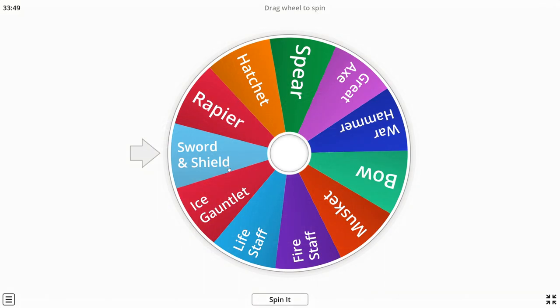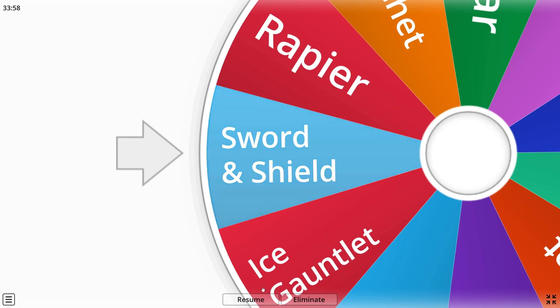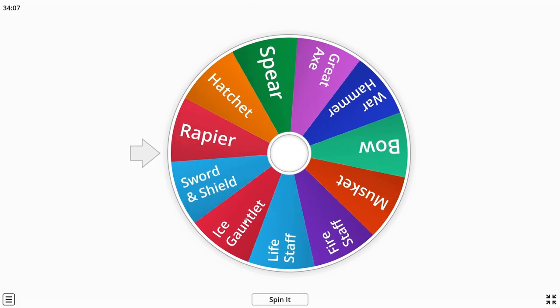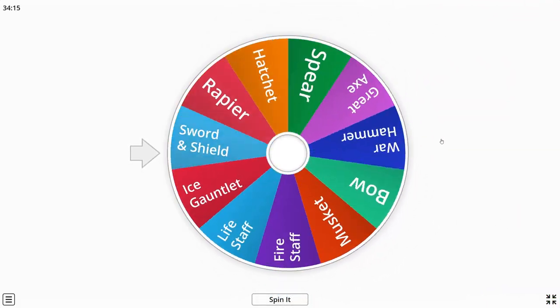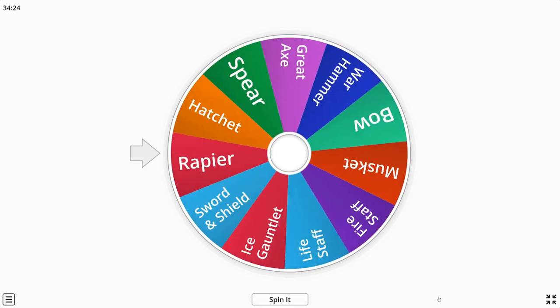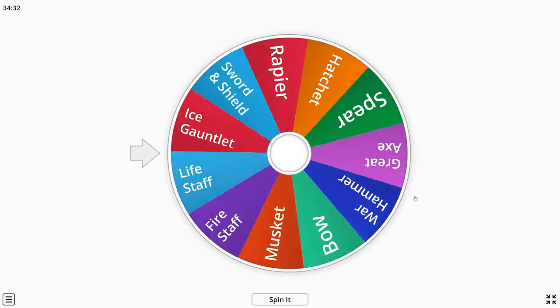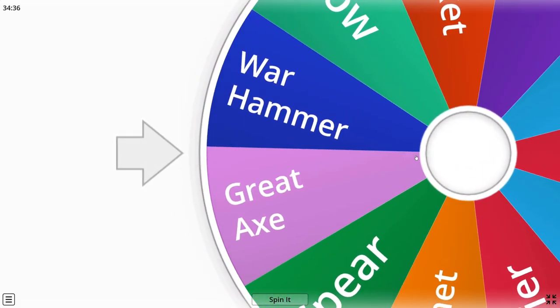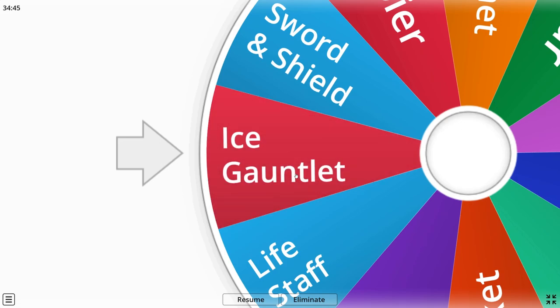We're now at the wheel getting Alf's weapons first. He's going to be getting sword and shield as his first, and then rapier as his second — sword and shield and rapier, not bad. Then spinning for my weapons — I got greataxe, which is pretty strong for melee. And spinning again, I got greataxe and ice gauntlet. I feel like that could be very, very strong. We're going to set up our builds and then cut right to the actual dueling itself.